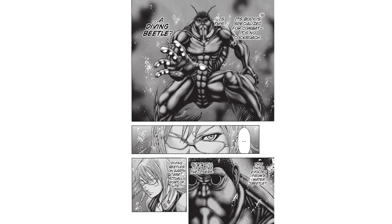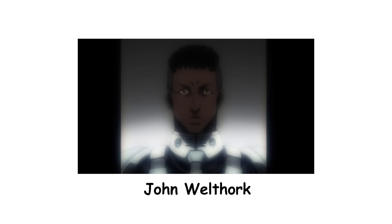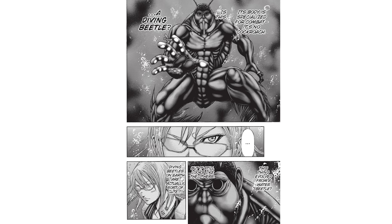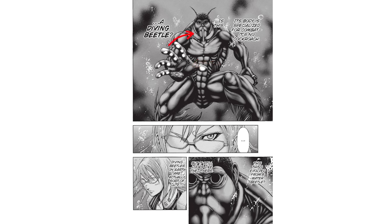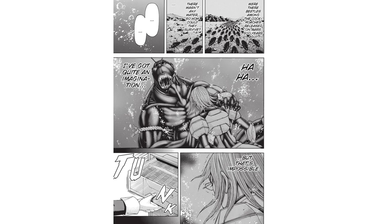The Diving Beetle Terraformer is an aquatic-type evolved Terraformer that stole the abilities of John Welthork. It first appears in Chapter 21 and is designed for underwater combat and movement. Its body has several features based on the Diving Beetle: sharp teeth, paddle-shaped legs for swimming, a sucker on its palm, and an oxygen mask-like organ for breathing underwater. Its wing covers have also evolved to store air, allowing it to stay submerged for long periods. It wears a silk arm ring on its right upper arm, marking it as having higher social status than standard Terraformers, though not as high as those wearing hakama.